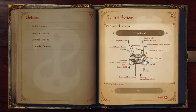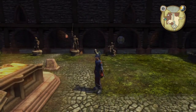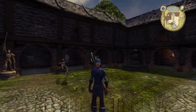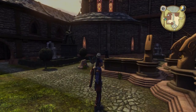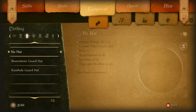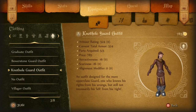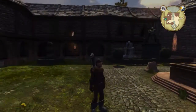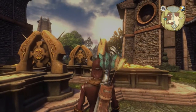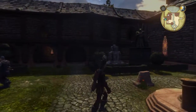If you put points in Strength, your character will get more muscular and more bulky. Put points in Skill and I think your character gets taller. And Will — when you put points in Will, your fingertips will glow blue. You get Will lines — blue streaks across your body. Those are the Will lines.